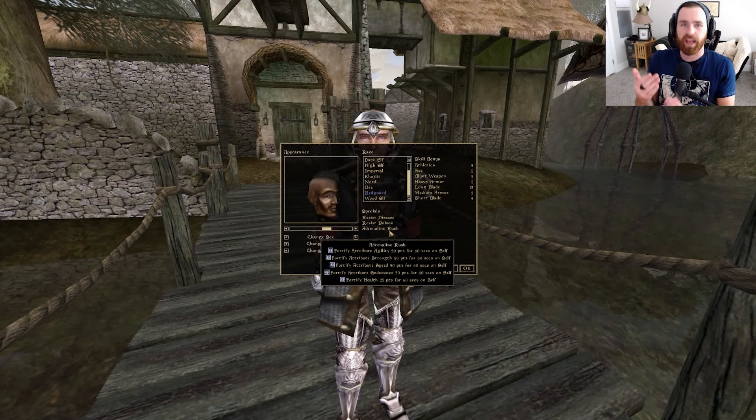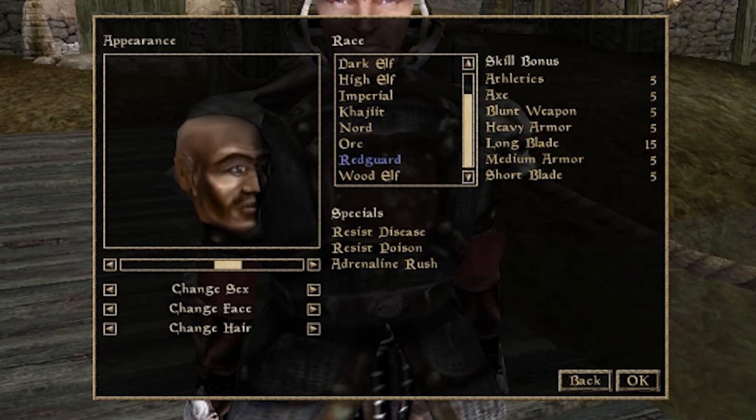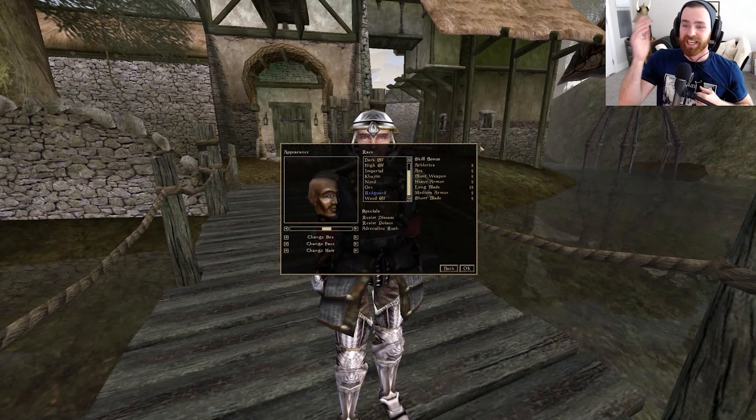If you've never played with Adrenaline Rush before, I really cannot overstate how overpowered it feels, especially in the early game. Looking at the skill bonuses, we have a lot of 5s: Athletics 5, Axe 5, Blunt Weapon 5, Heavy Armor 5, Medium Armor 5, Short Blade 5. But the real star of the show is Longblade 15 — the highest skill bonus you can get from picking a race in Morrowind. If you want a Master Swordsman, this is your class.